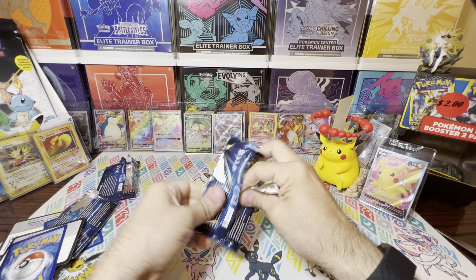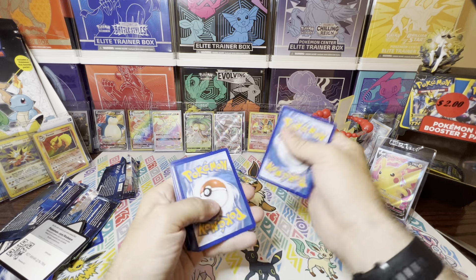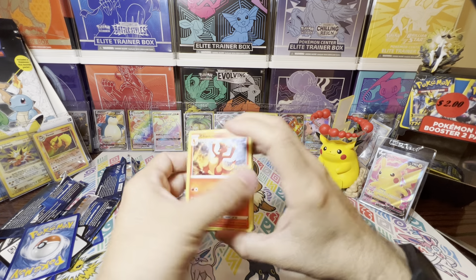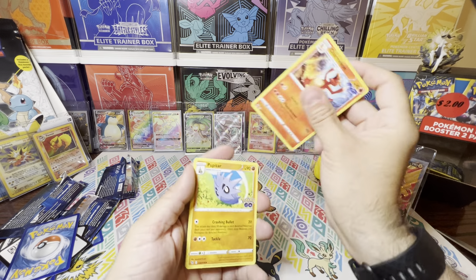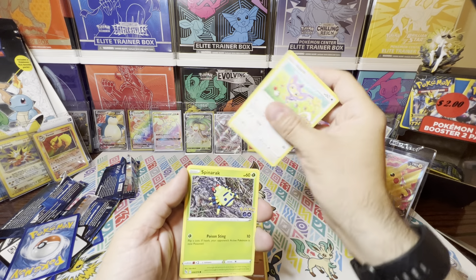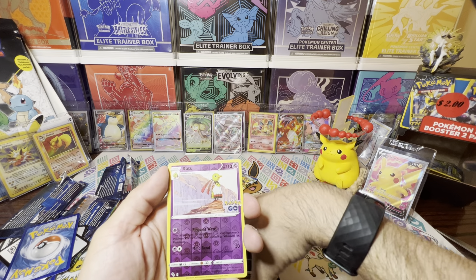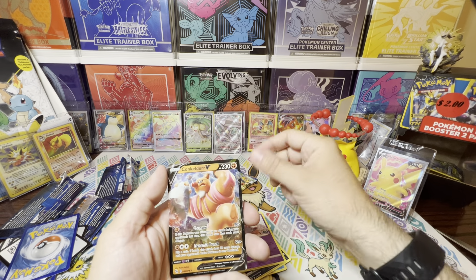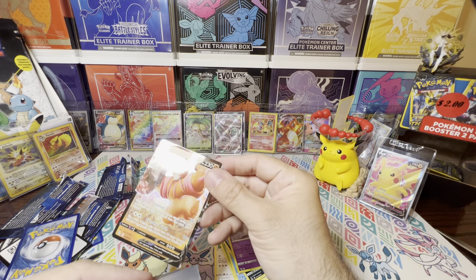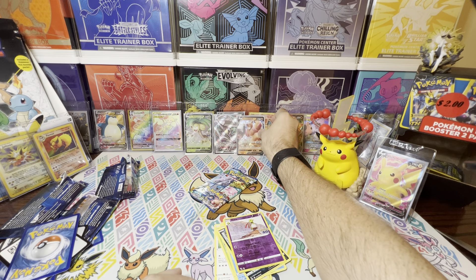Come on Chunkachew, let's keep this train going, let's get some more hits. Charmeleon — I still need that Charizard and that Venusaur. Pupitar, Chansey, Larvitar, Apom, Spinarak, Wimpod, Alolan Rattata, the Reverse Zatu, and the rare is a Concledore V. Alright, getting some hits out of here.